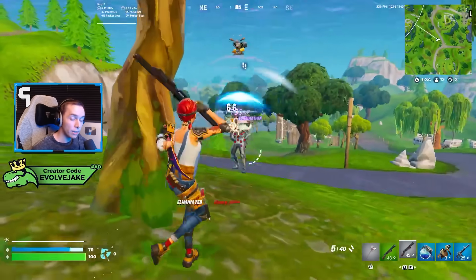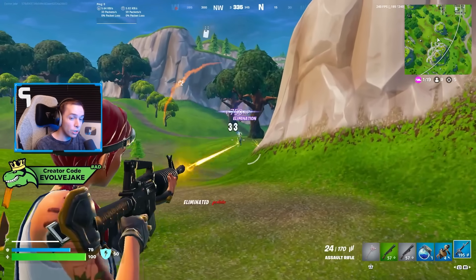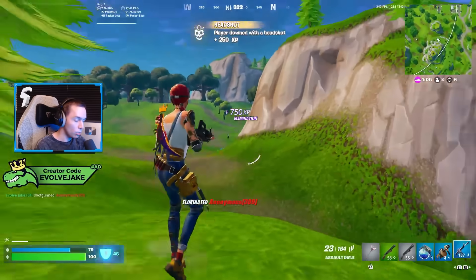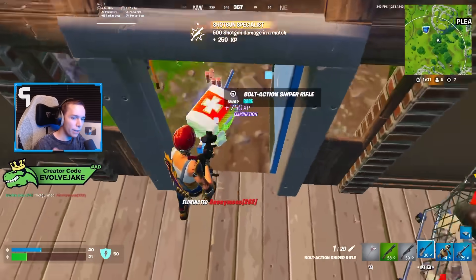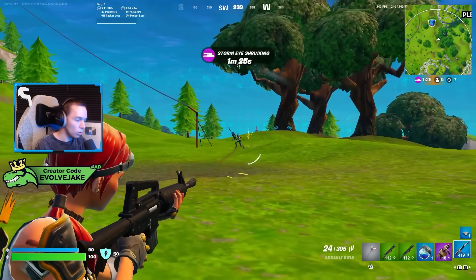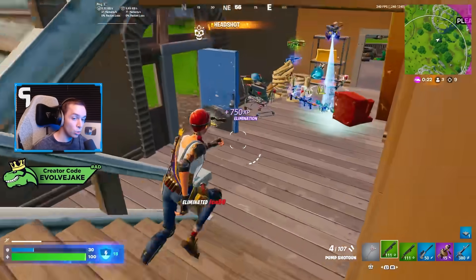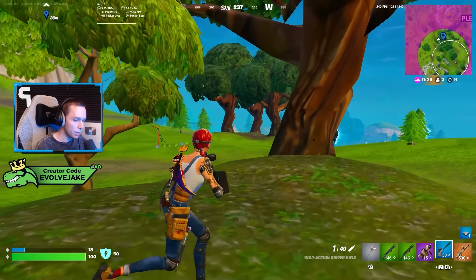The OG Pass is a new type of pass added with this update. You get it for having Fortnite Crew, otherwise it's 1,000 V-Bucks. There are three skins: a reskin of Aerial Assault Trooper, a reskin of Renegade Raider, and a reskin of Skull Trooper. Season 1 runs until January 31st, so you have until then to level this pass. You don't actually need to play the OG game mode to level it — XP is shared across all modes, so you can play Festival, creative, Rocket Racing, or regular BR and still level all passes simultaneously.